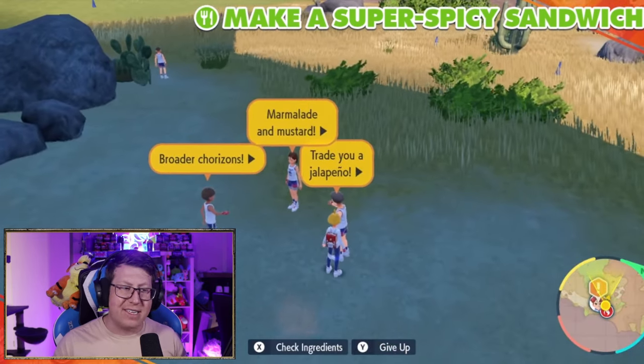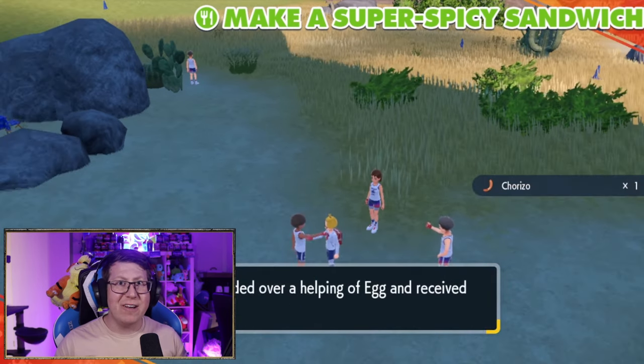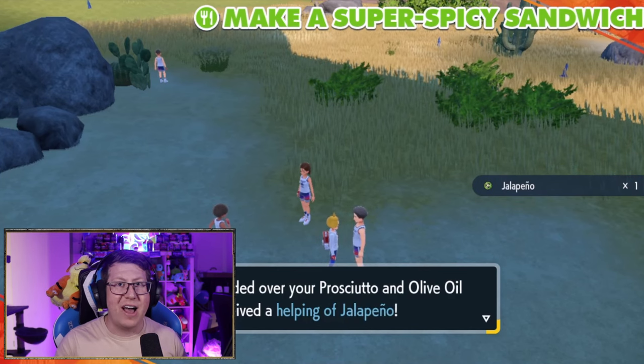The group of three over here are all traders. We can give the vinegar to this person and get the mustard, we can trade the egg for the chorizo with this person, and we can trade the prosciutto and the olive oil for another jalapeno.